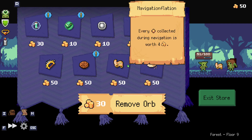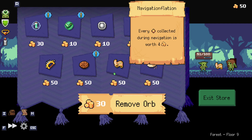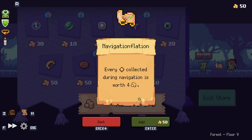What are you though? There's relics in here and I can buy one — specifically one. When an enemy hits you with a melee attack, apply blind. Every gold collected during navigation is now worth four. That sounds really good for the first stage. Heal one every time the board is refreshed. Every gold collected during navigation — what does navigation mean? When we're fighting? I'm going to try it and see what happens.